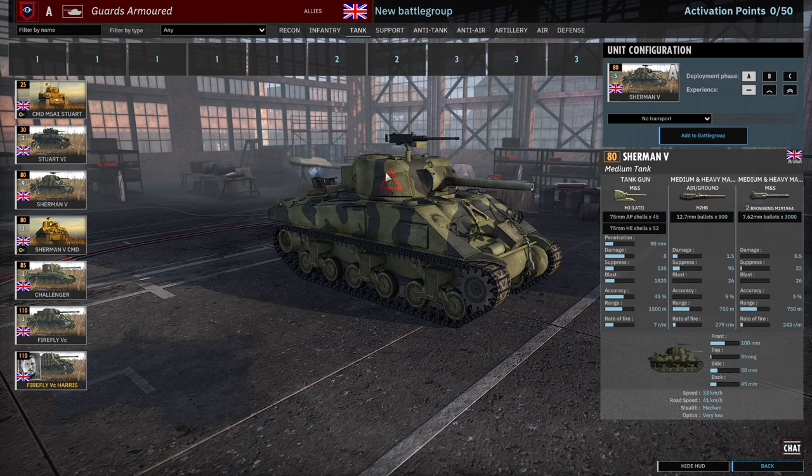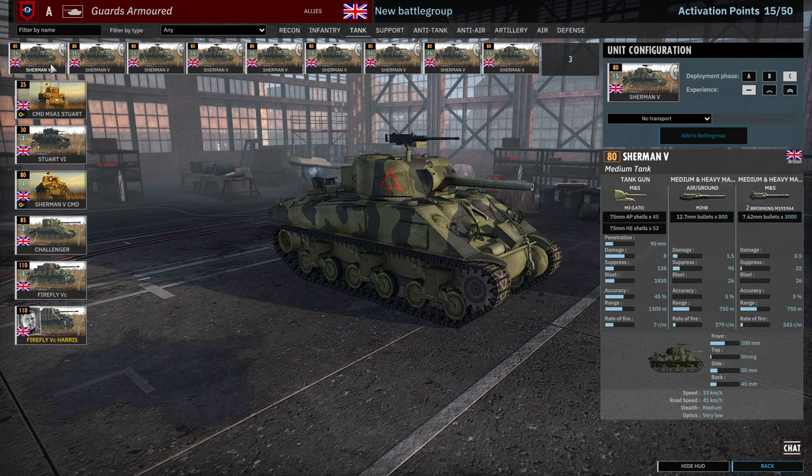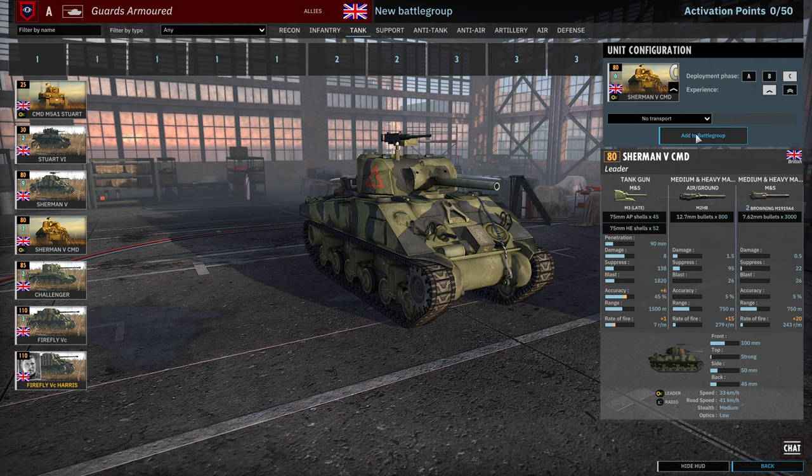Then we have 9 cards of Shermans — the classic Sherman 5 with a 75mm gun, .50 cal and two .30 cals, 100mm of frontal armour, 5, 10 and 15 availability. Which means you can have an awful lot of Shermans if you want to, but I probably wouldn't recommend setting it up like that.